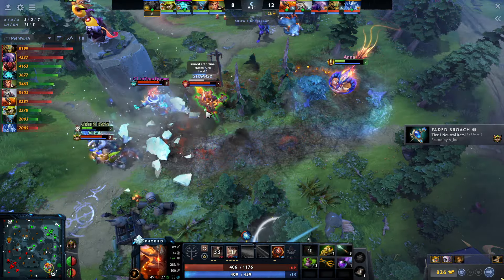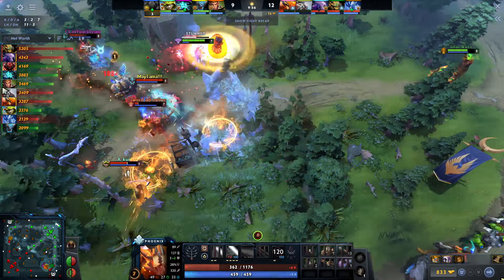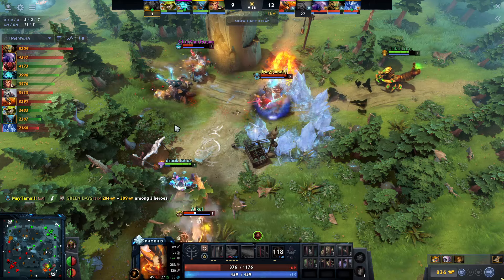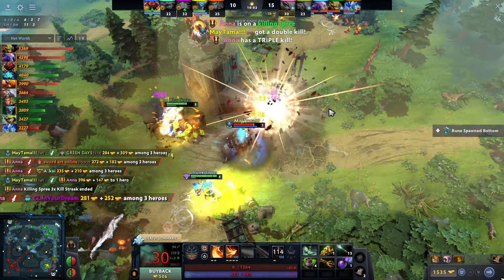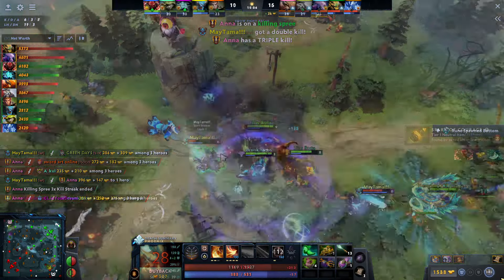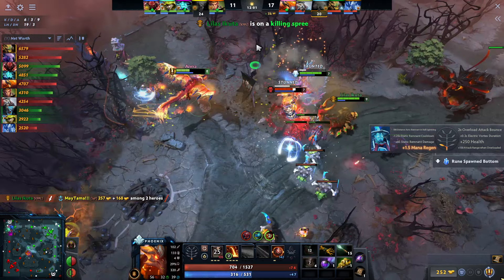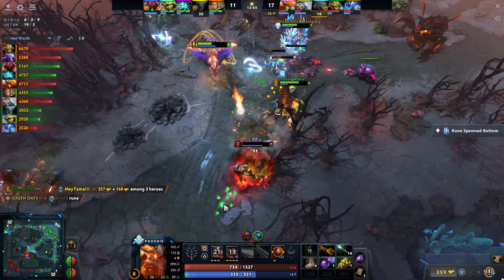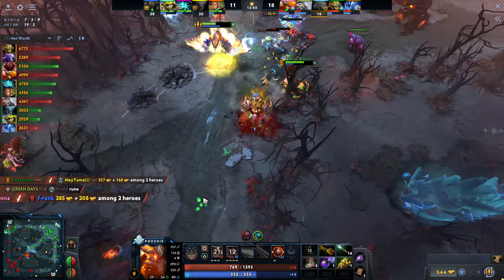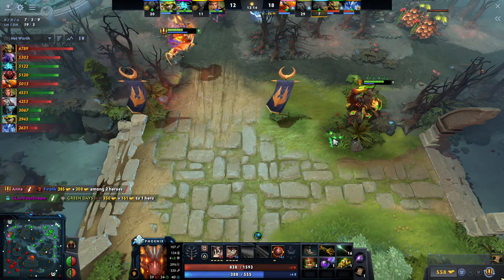Tranquils is just the best way to go — you don't benefit a whole lot from Treads because you're not going to be right-clicking much. You're going to be doing tons of magic damage, that's what you play around. For the skill build, you're typically going to max Fire Spirits, then take two points into Icarus Dive and two points into Sunray. A lot of people skip Sunray, but I always like to use it — not only do you heal your allies, you also deal damage, and against tanky heroes you're going to be doing even more damage to them.